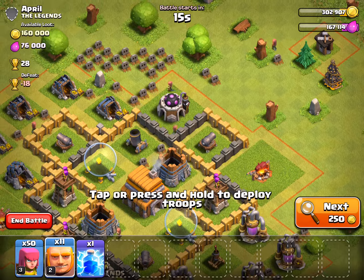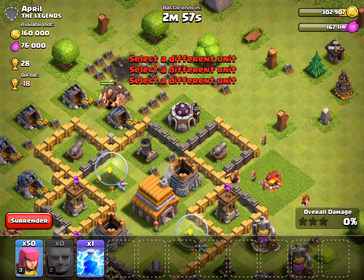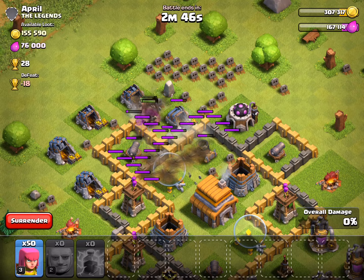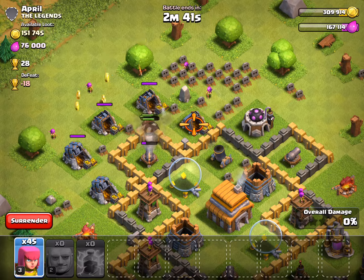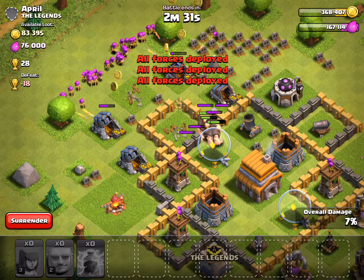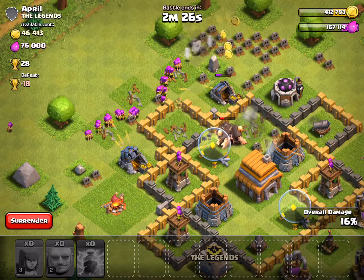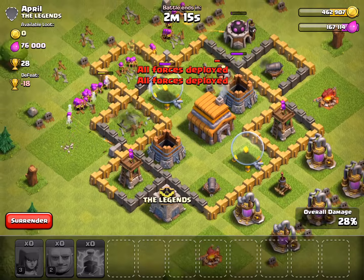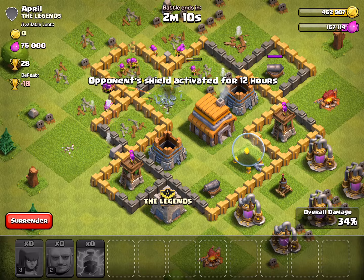I'll put it right next to the mortar. I think I'll use a lightning spell right there to destroy some walls and do damage. I'll pick up all that gold - they have a lot. Most of the time I need elixir for troops, but I need gold more than elixir because I upgrade my walls. You got all the gold! There's still some elixir - I don't think there's anything in the clan castle. Opponent shield activated for 12 hours.